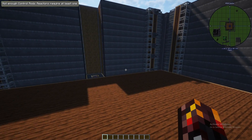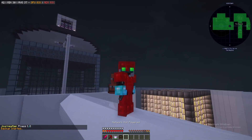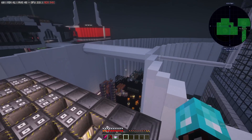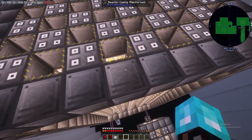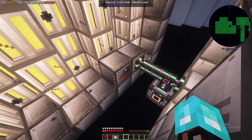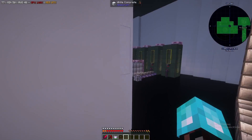Now that we've discussed how to build all the multi-blocks, let me show you a setup from my current survival playthrough. So here we are — this is an example of a reinforced reactor. This one is quite big and it's currently producing only about 265 kilo FE per tick, which isn't amazing but it's something.